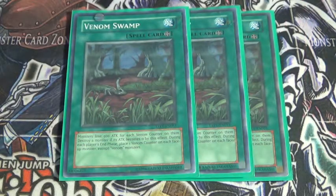Now for spells, 3 Venom Swamp, which is very good. Basically, during both players' end phase, any non-Venom monsters get a Venom counter, and the attack goes down by 500 for each counter. Once the attack goes down to 0, the monster is destroyed. If the attack is already at 0, it does nothing except add Venom counters.